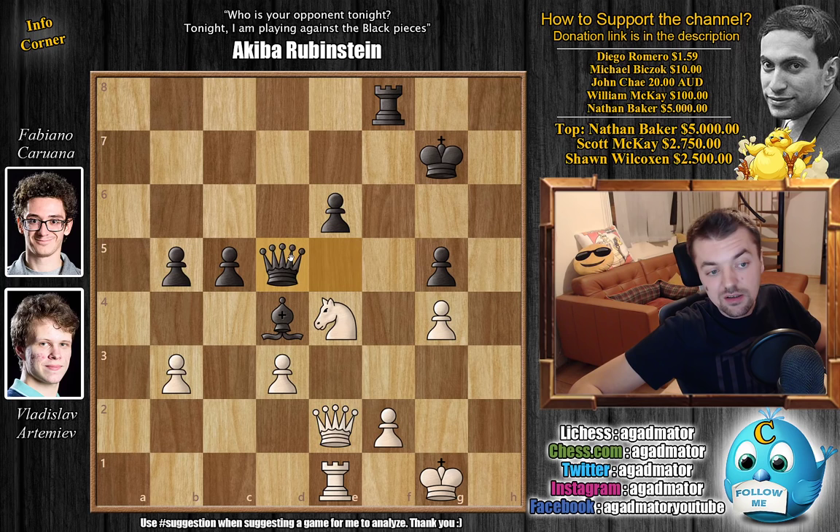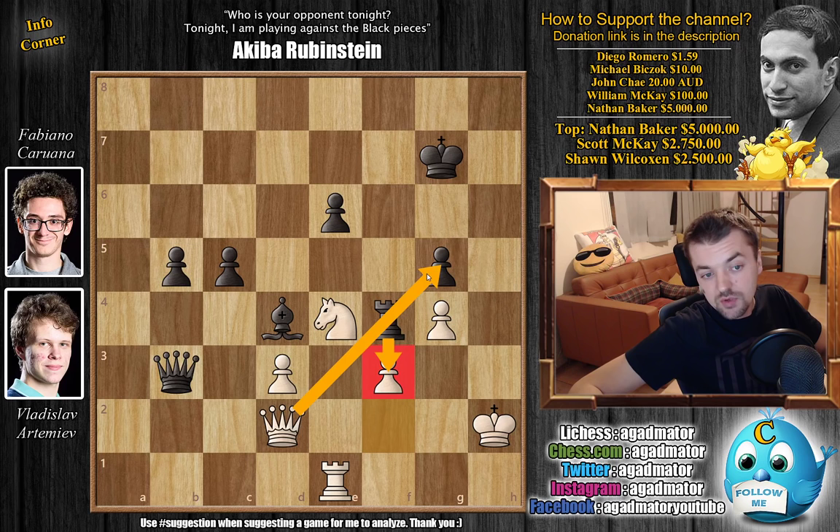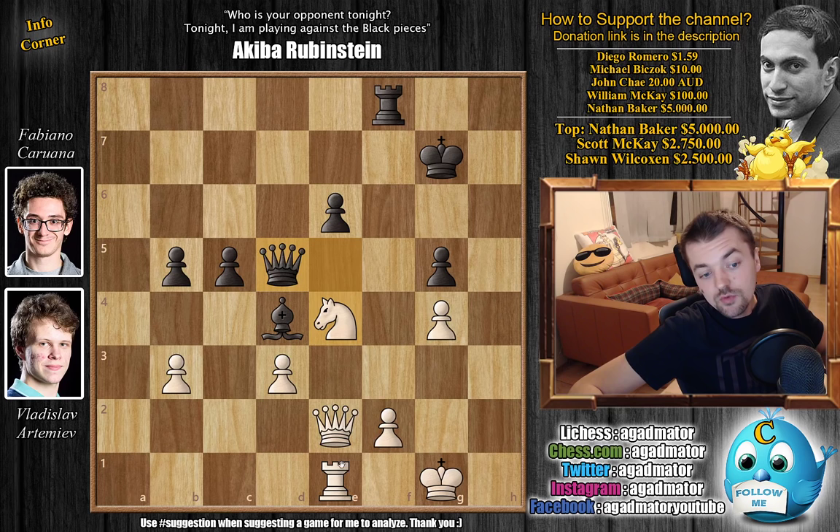Queen back to e2, and now comes Queen d5 again — an excellent square for the Queen, putting pressure on the b3 pawn. Artemiev played Rook to f1; he wants to play Rook f1, King g2, f3, and says this holds. But there was also the very interesting King to h2 line, immediately unpinning, and if Queen captures on b3, then you go Queen d2 — now you might have problems guarding the g5 pawn. For example, if Rook to f4, now you play f3, and you can never capture on f3 because the Queen captures on g5, so the Rook is pretty much stuck. Rook to f1 makes sense since if you move the Knight, you never want Rook captures or Bishop captures to be an option.